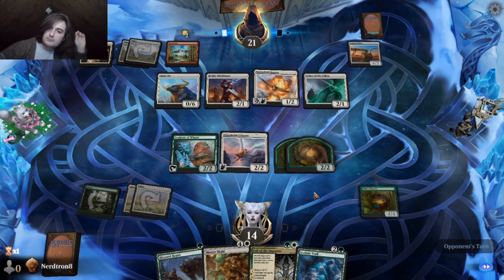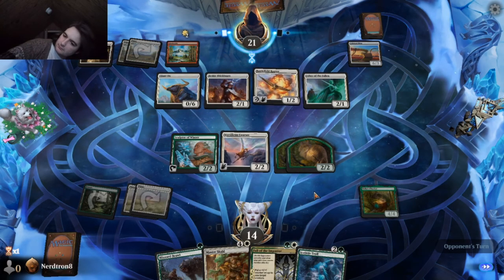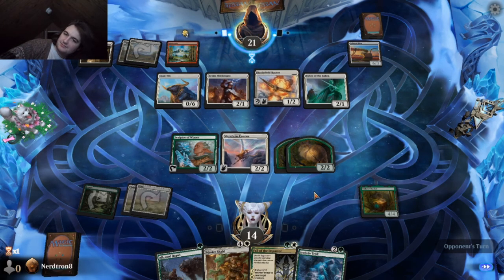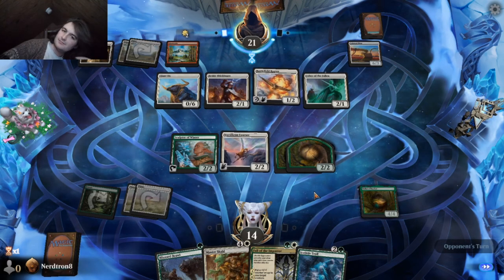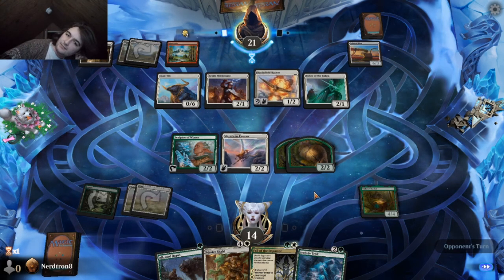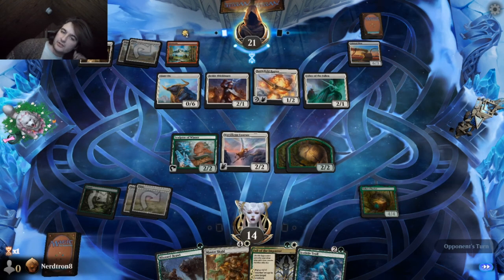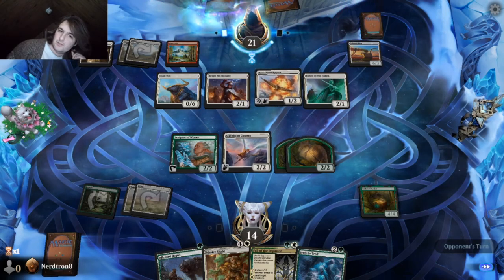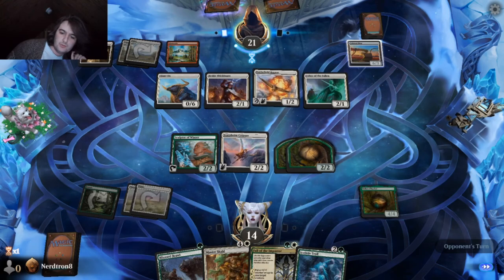That'll be good. Okay. Bam. I mean, if they're just not going to do anything, might as well hit random on Wikipedia. Random. Random. What'd they cast? Oh, they foretold.